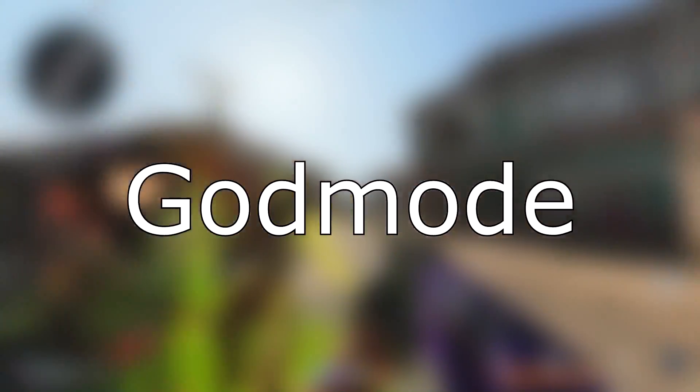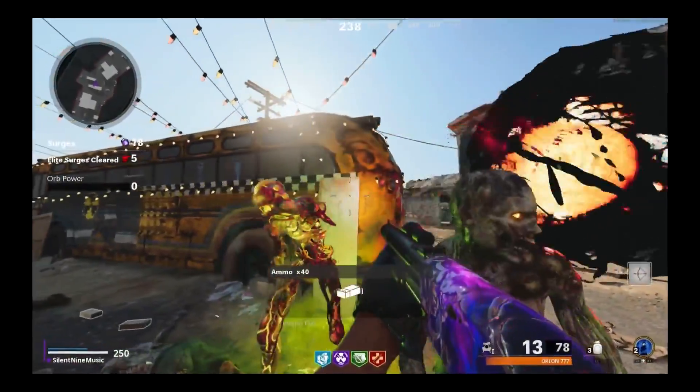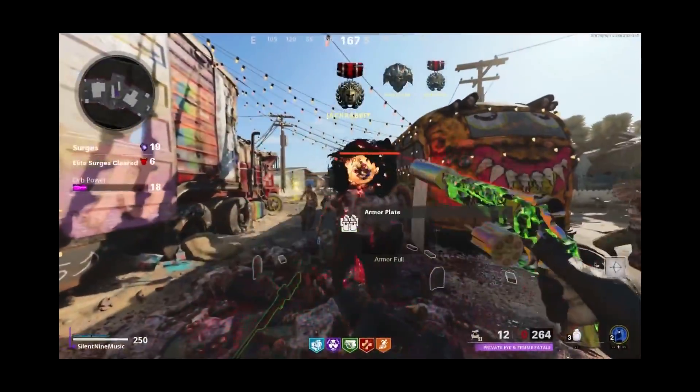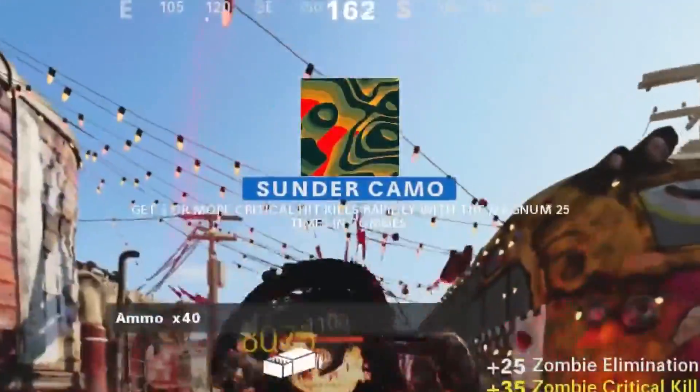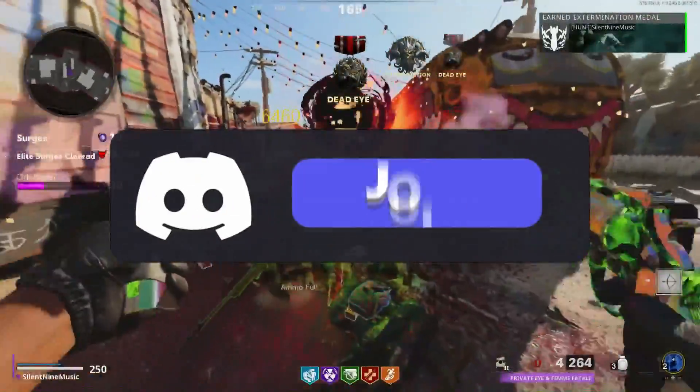You are about to see a god mode camo/XP glitch. As you can see in the video, the zombies are not going for me — they're piling up right in front of me, they can't kill me, and I can just take them out and get as many camos and as much XP as I want.